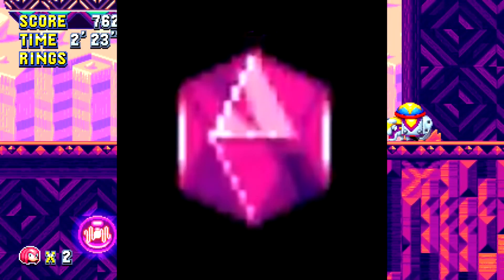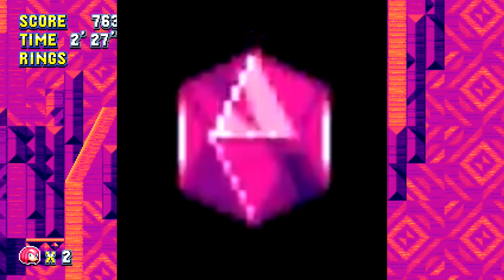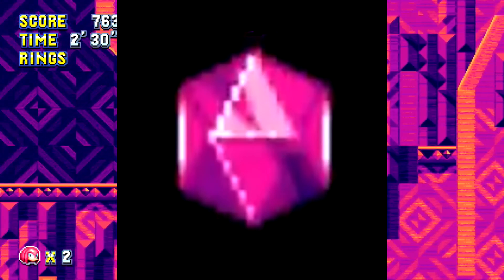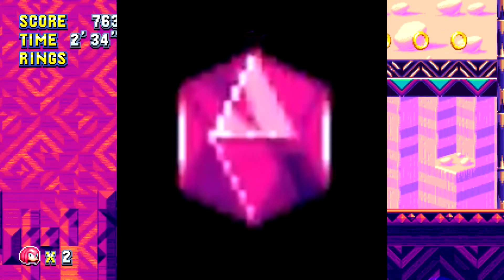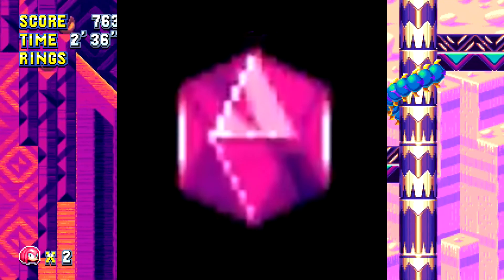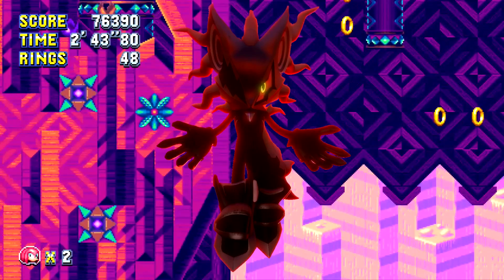As a lot of you guys know, and who have paid attention to the story going on in Sonic Mania, this is the Phantom Ruby. Although not a Chaos Emerald, the Phantom Ruby is said to be remarkably powerful and has unspeakable power. It is very interesting, but this Phantom Ruby is a mysterious gemstone found on Angel Island, as you may know.